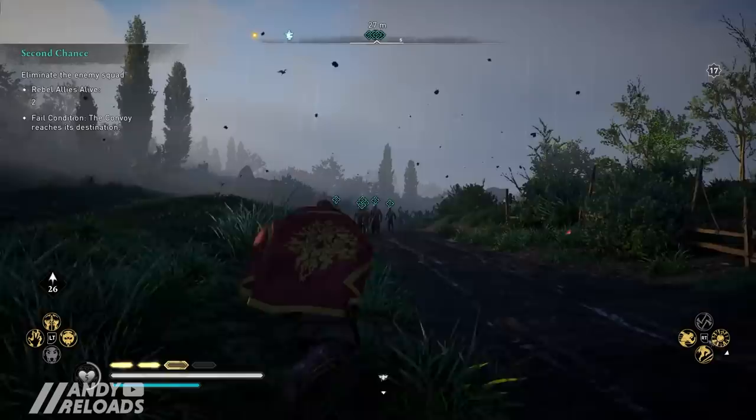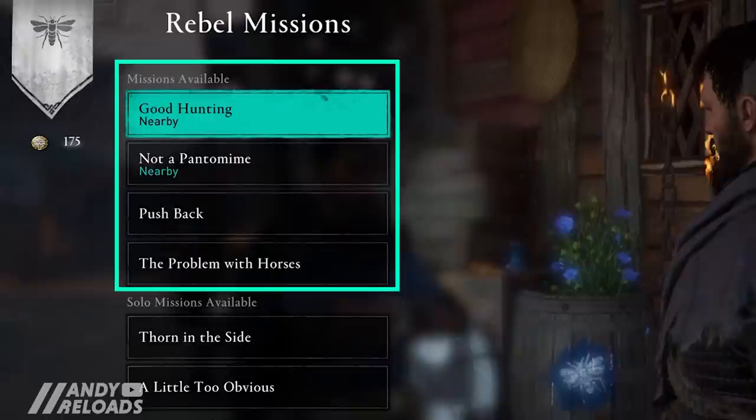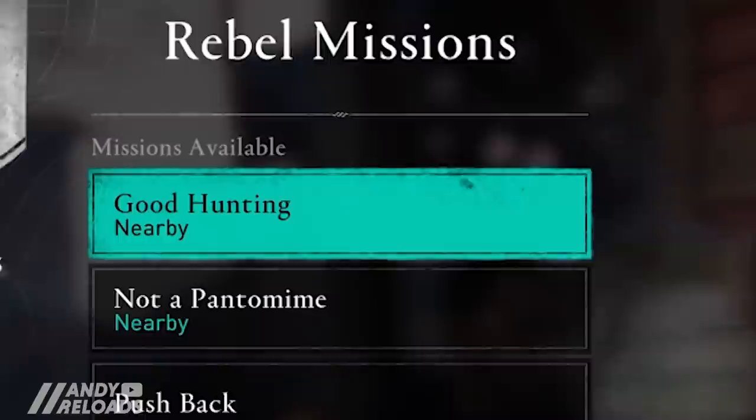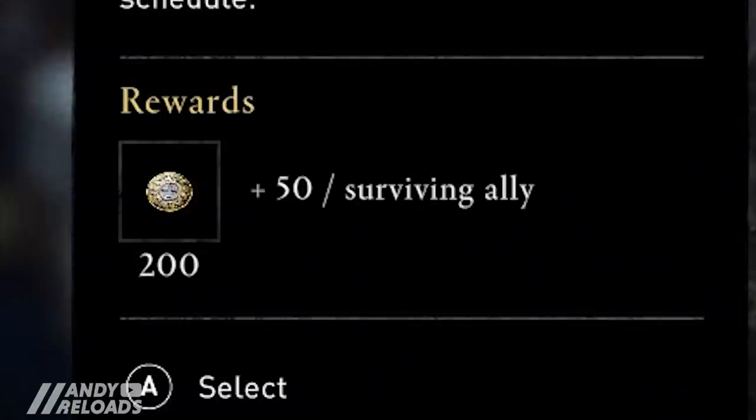What's cool about these Rebel Missions is there's actually a bit of variety. Unlike daily missions, you can choose what type of mission you want to complete — for example, ambushing a patrol, sneaking into a camp to retrieve an item, or going after a specific assassination target. You can also choose to do these missions as part of a group with your rebels or go completely solo. Nearby missions are easier and quicker to complete, while missions further away feature harder enemies but reward you with more coins depending on your performance.